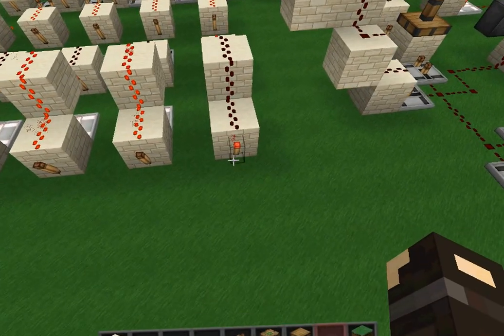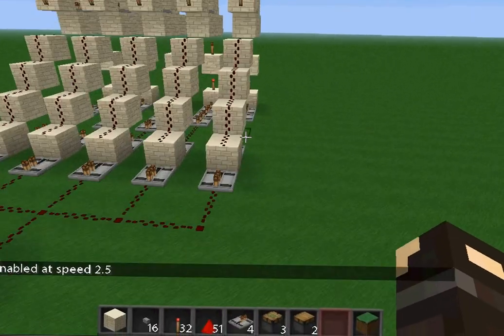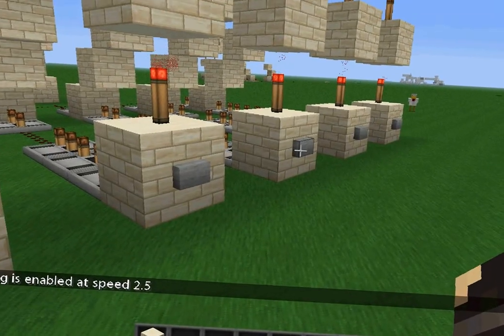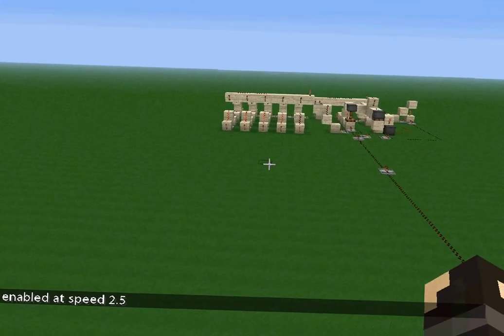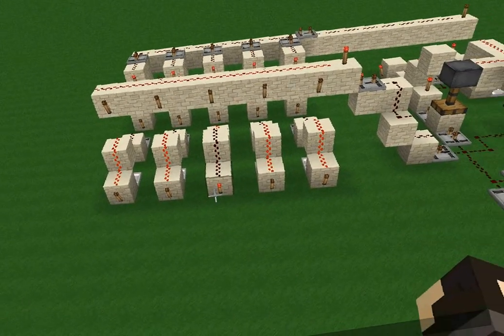And then the first redstone torch over here is lit. Now if I come back, let's just hit the third button. It comes over here, and you can see the third torch is lit.